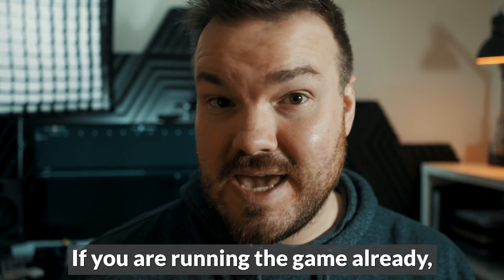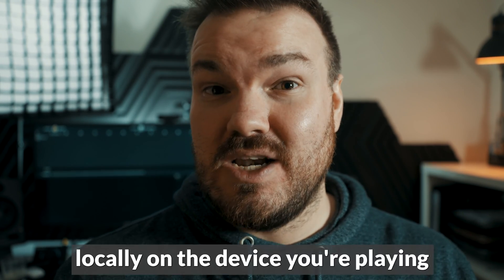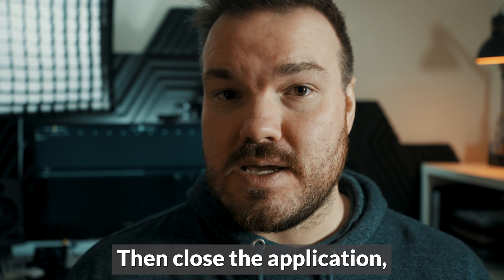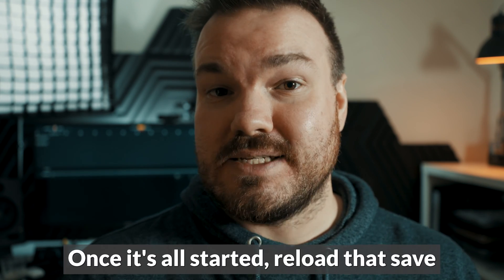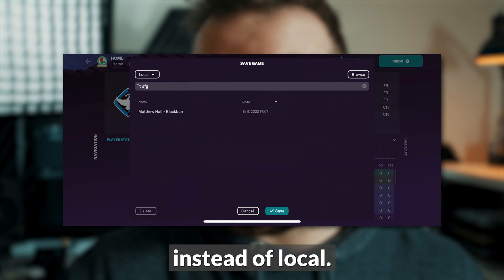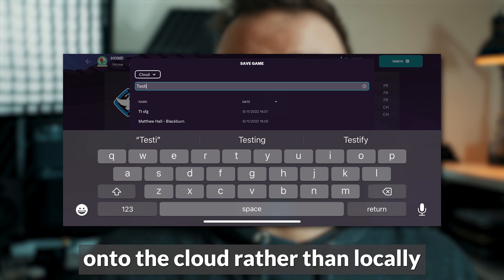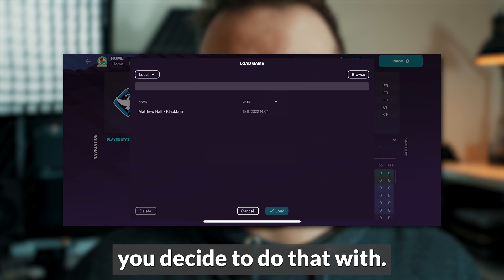If you are running the game already, make sure you go in and save your current save first locally on the device you're playing, so you can bring it back up. Then close the application down — close Football Manager Touch and reopen the game. Once it's all started, reload that save. Then go to Options, Save As, and select the cloud option instead of local. Now you should be able to save onto the cloud rather than locally and pick up your save on whichever device you decide to play on.